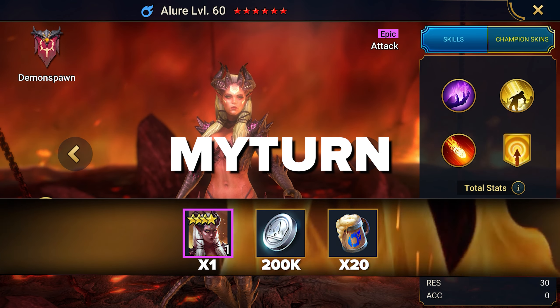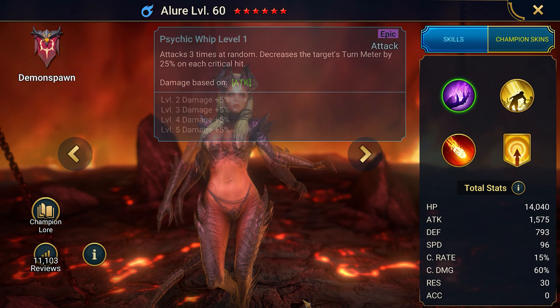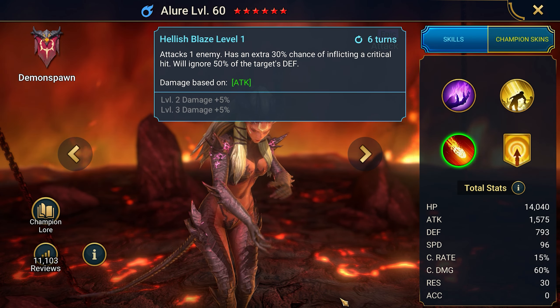The first promo code for champion Allure: MYTURN. This champion is used to reduce the enemy's turn meter, delaying the enemy's attack time so that allies can apply debuffs and make more attacks. This champion should be equipped for speed and attack. A big plus is that it ignores some of the enemy's defenses and has an increased chance to land a critical hit.